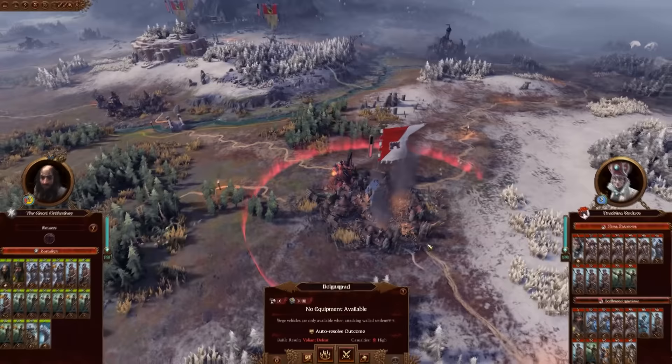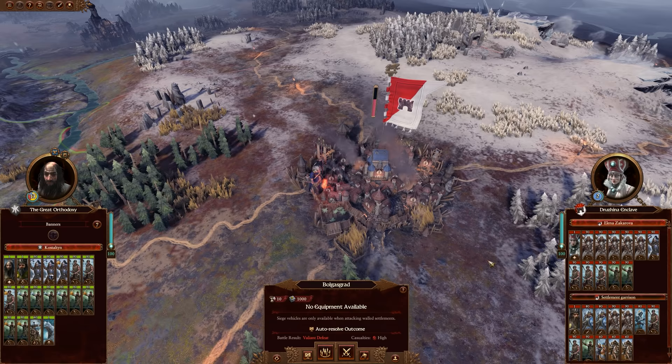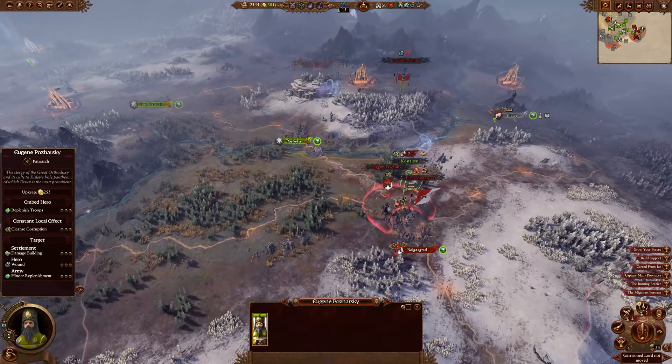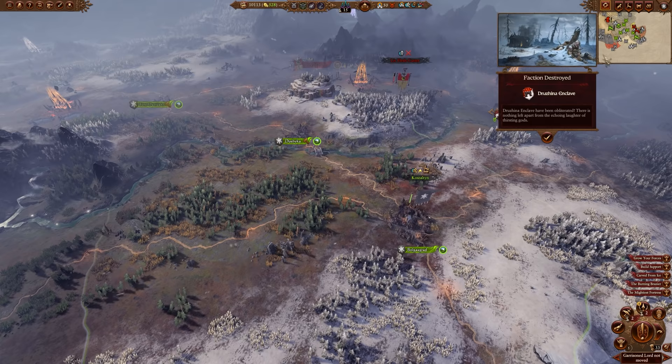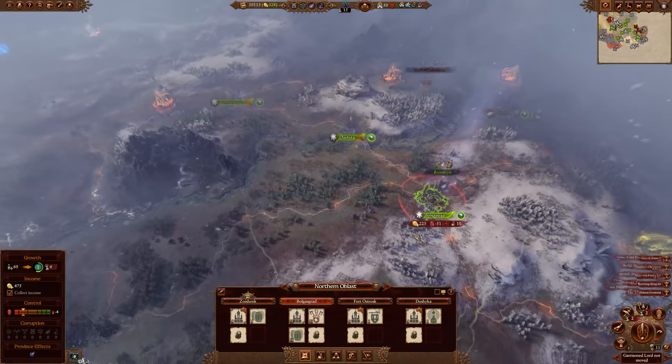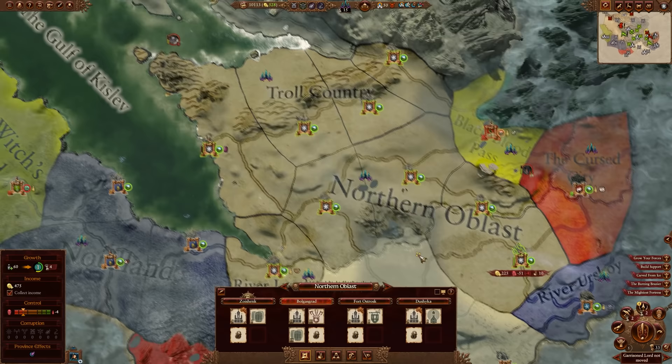For the last settlement, Bulgusgrad, there is an army there - apparently a valiant defeat if we fight it directly, as they have a lot of armored cossars and some Streltsi. So we're going to encircle them - ideally they'll just sit there and we can beat them down with attrition, or they might come out and fight, which should be winnable if you use your missiles and bear well. I got lucky and they stayed put, so we can wear them down to get a pyrrhic victory and take the final settlement. Maybe bait them out or use attrition, but there should be a way to get that army dead.